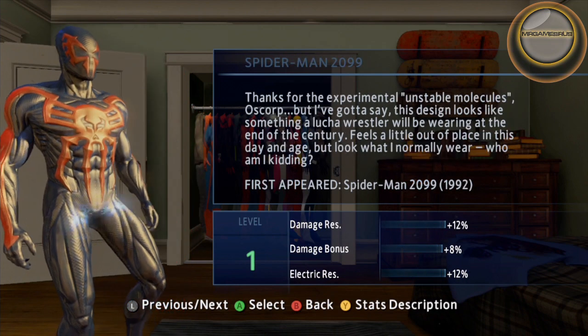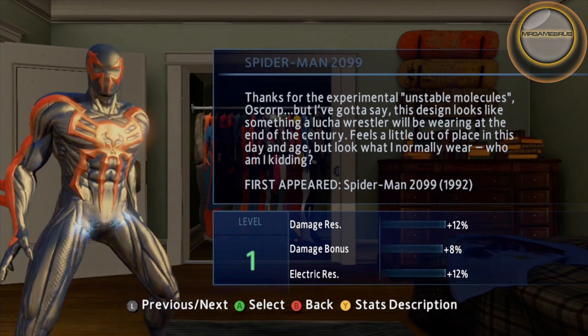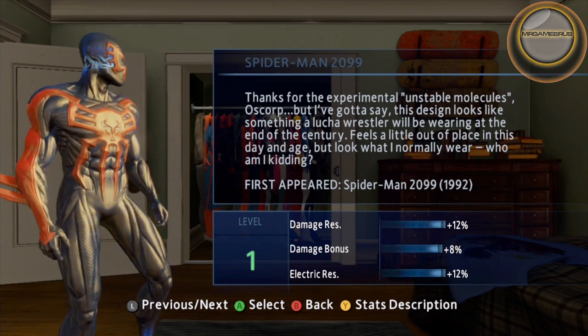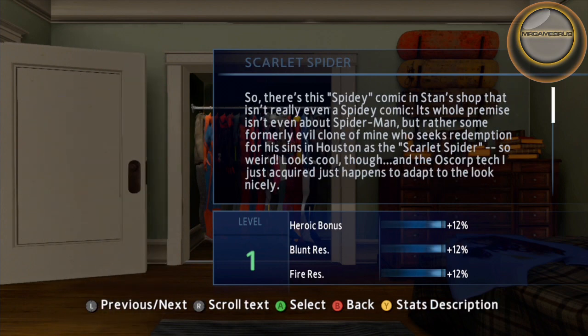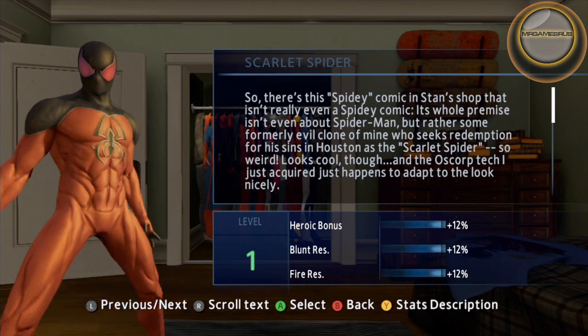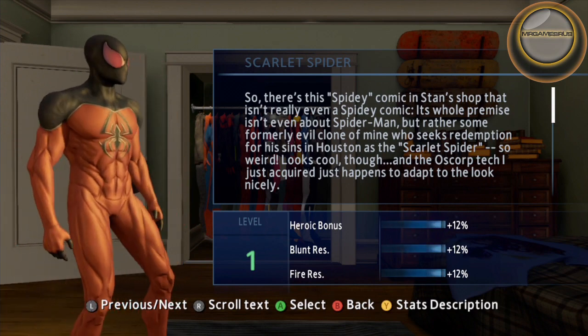Spider-Man 2099 is unlocked by clearing a hideout. It specializes in damage resistance and electric resistance. Scarlet Spider is unlocked by clearing a hideout. It's all about heroism, good against bats and fire.